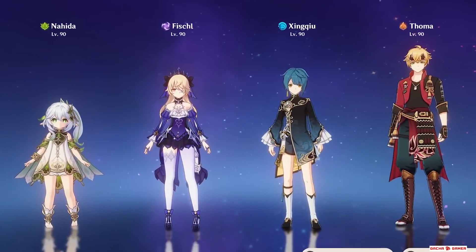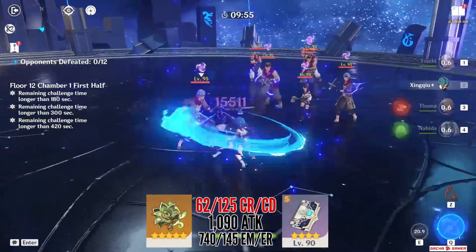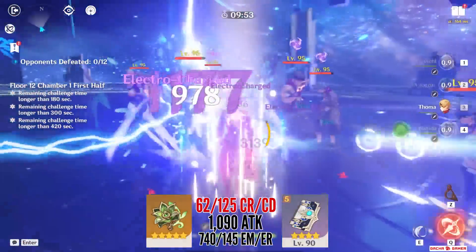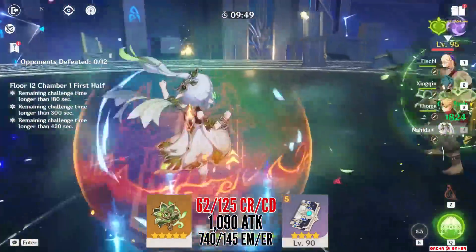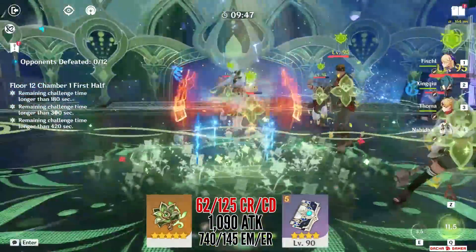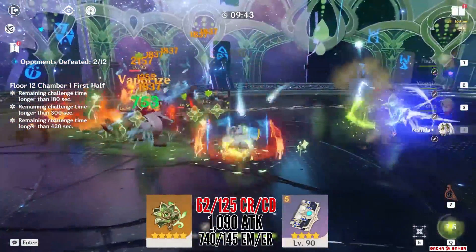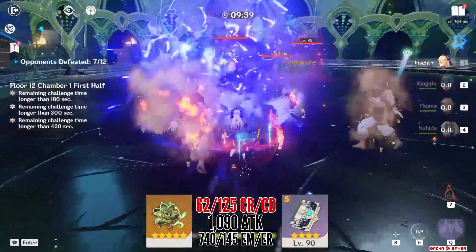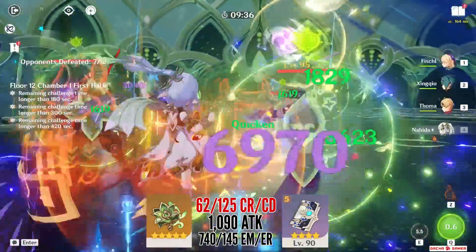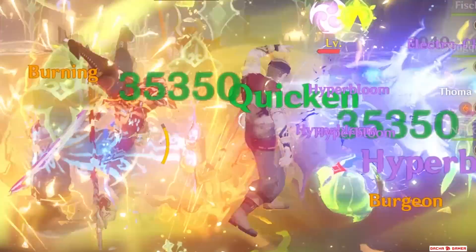Now if you've been trying to build Burgeon teams, I have good news — with Nahida acting as an on-field driver, her Dendro normal attacks and Tri-Karma from the skill are enough to finally achieve some consistency. With Xingqiu, Fischl, and Thoma, I was able to get really good results. Although it's important to note Thoma's high burst cost, so I actually gave Nahida Favonius Codex to help with energy issues, and that was enough to activate the housekeeper's burst off cooldown and see those explosions go off.